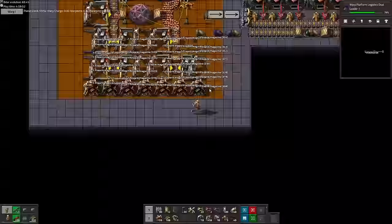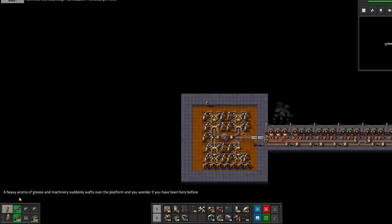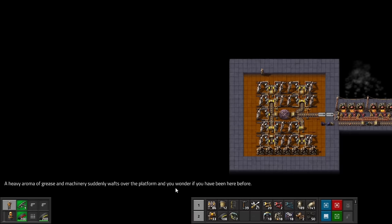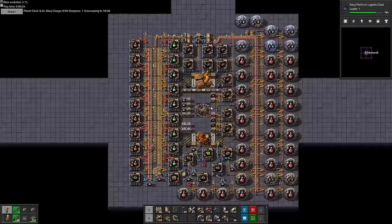And as we warp out, we get yet another new message: 'A heavy aroma of grease and machinery suddenly wafts over the platform, and you wonder if you have been here before.' That doesn't sound good. So we pop our head outside to see what's going on. Next time.